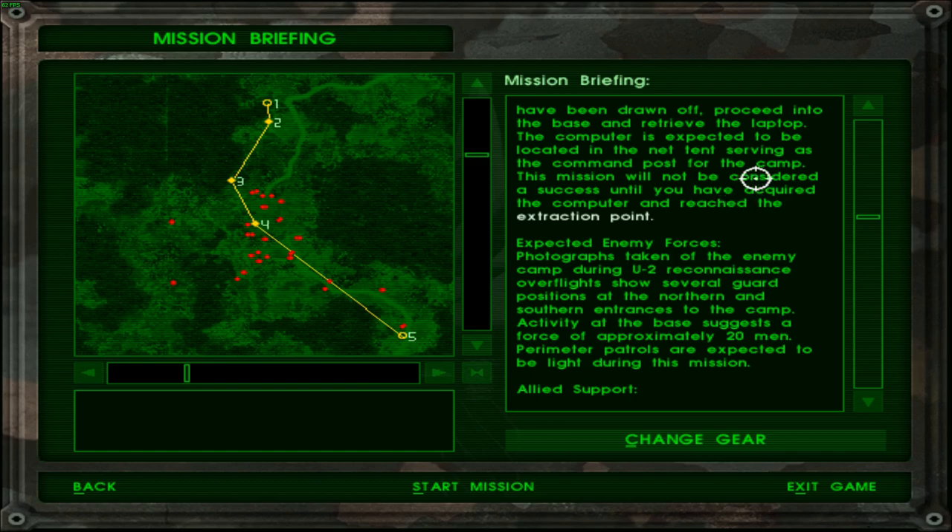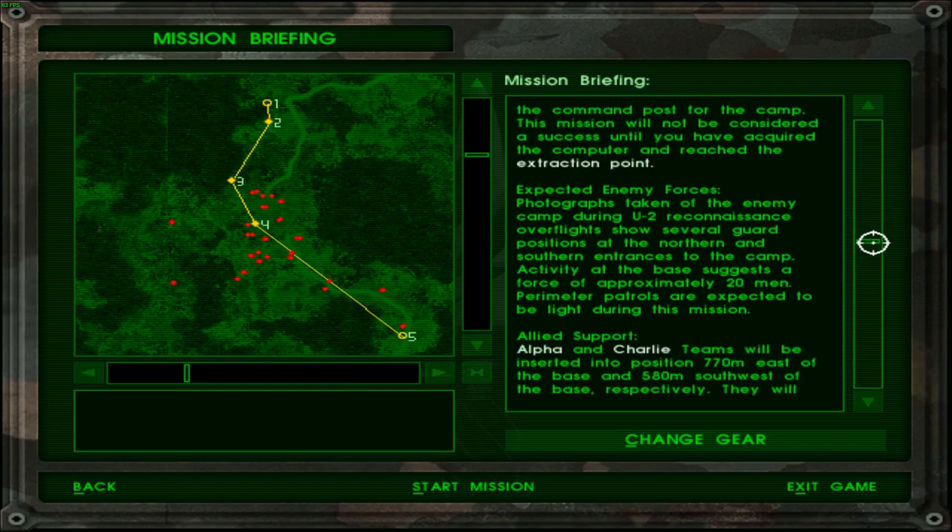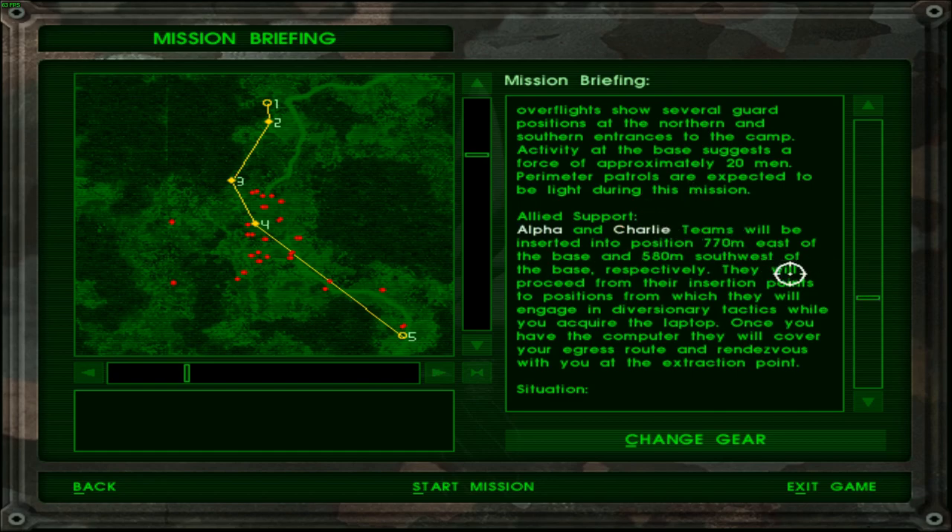Photographs taken of the enemy camp during U2 reconnaissance overflights show several guard positions at the northern and southern entrances to the camp. Activity at the base suggests a force of approximately 20 men. Perimeter patrol is expected to be light in this mission. Alpha and Charlie teams will be inserted into position 770 meters east of the base and 580 meters southwest of the base. They will proceed from their insertion points to engage in diversionary tactics while you acquire the laptop. Once you have the computer, they will cover your egress route and rendezvous with you at the extraction point. Let's hope they don't die first.